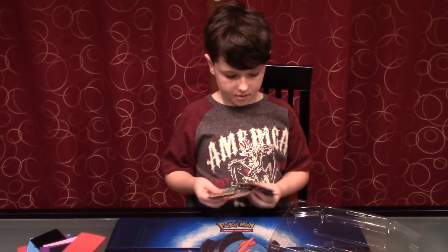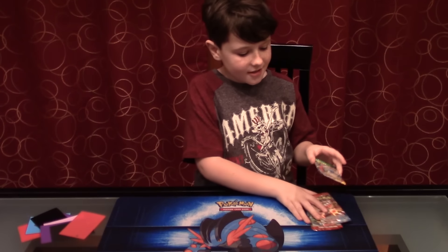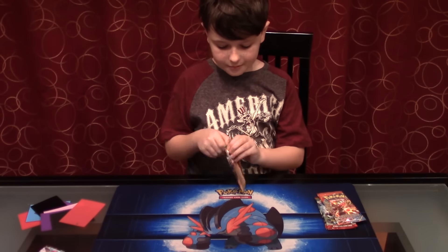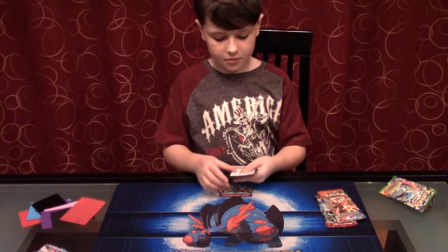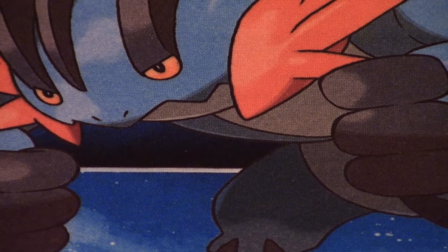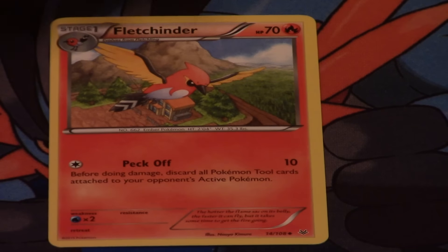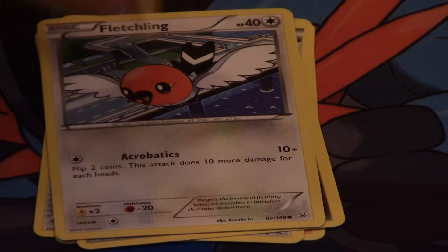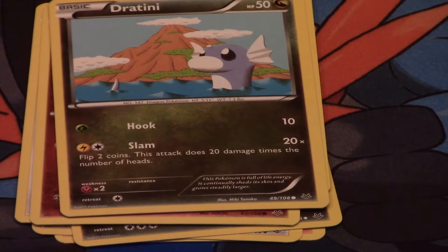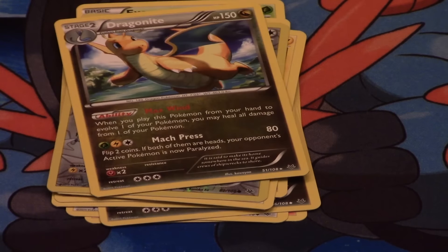Start off with the Roaring Skies pack. Start off with my XY Roaring Skies. My first pack contains Fletchinder, Wide Lens, Shellgon, Fletchling, Togepi, Exeggcute, Dratini, Electric, and Electric. My reverse is a Fletchling. A lot of the Fletchling evolutions in that pack. And a Dragonite Normal Rare. Let's leave up that Dragonite.